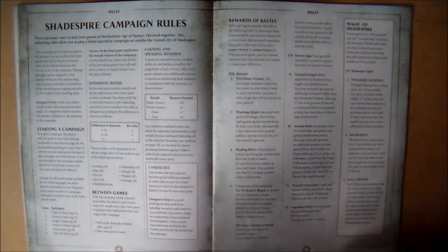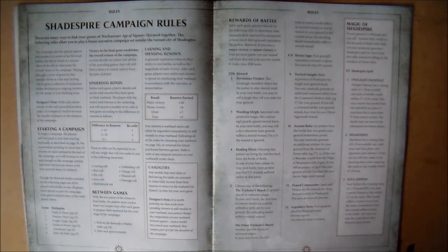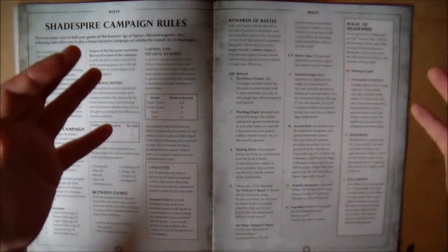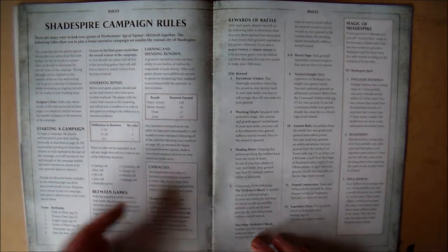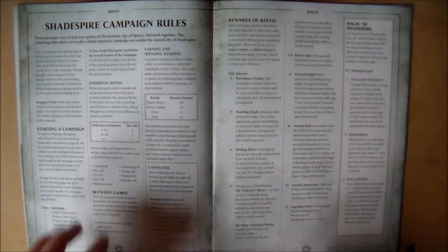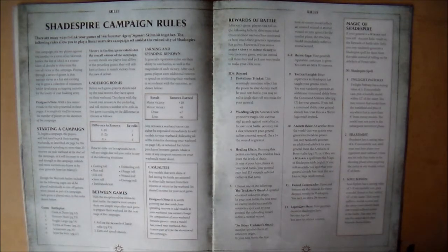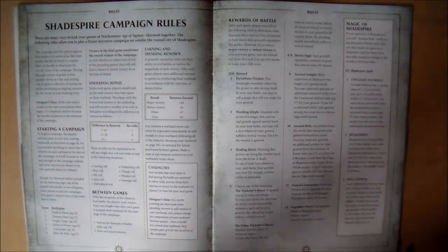There's an underdog rule. For the campaign rules, let's say you start with 25 renown points - if you have 25 and I only have 20, there's a difference, so I get one re-roll for any of these: cast roll, run roll, battleshock test - there's a few options. So there is an underdog rule if you have fewer points, which is handy because a lot of warbands kind of add up to around 24.